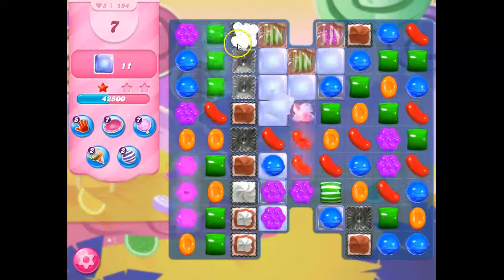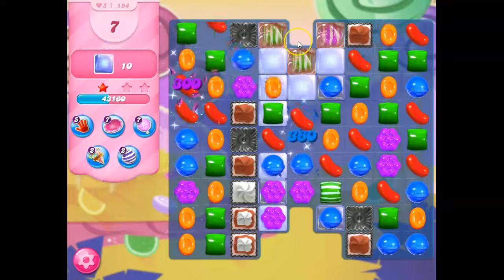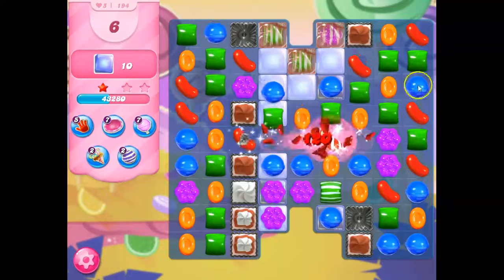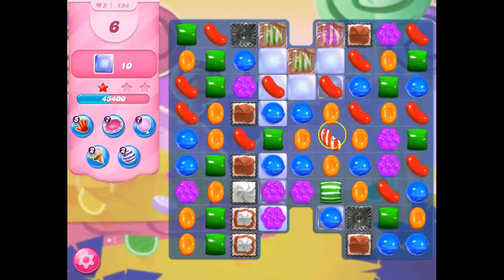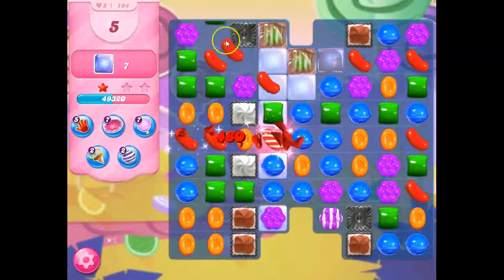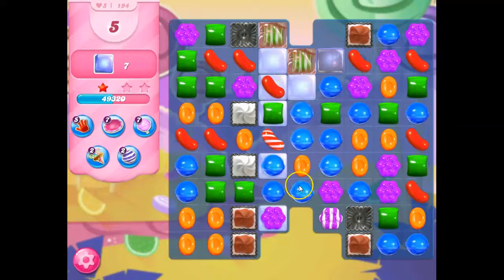Here we go — striped, yes! That's what I need. But it's very likely I'm not going to get this done with the amount of luck I'm getting. Candy Crush Saga requires luck of the draw. I've only got five moves and seven jelly left — this could be a possibility for a win.